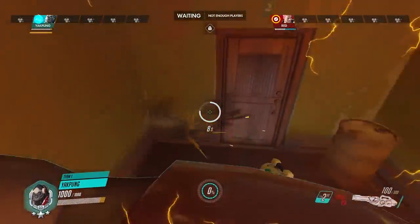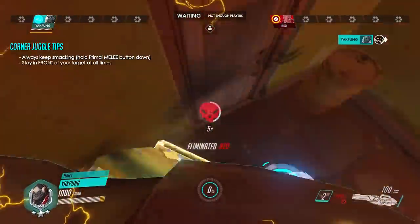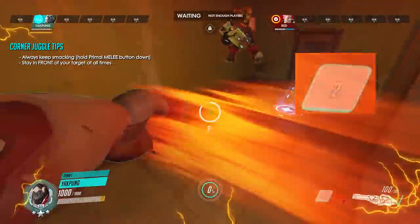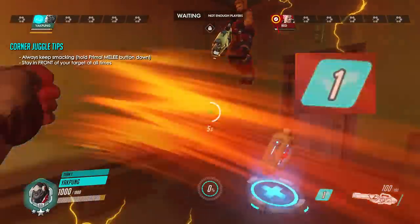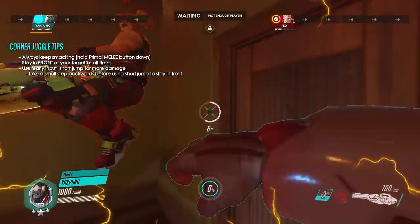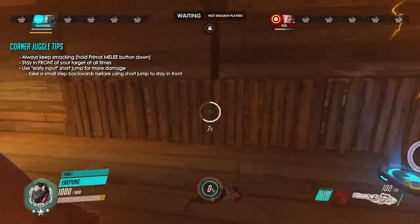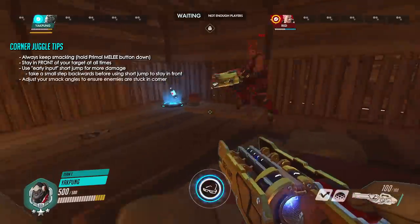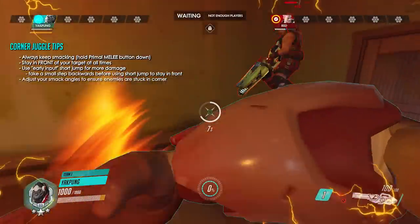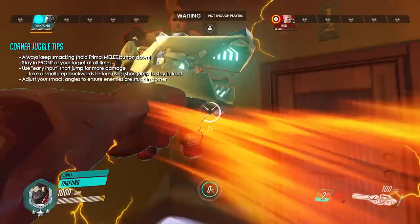When the enemy is knocked into a corner or a wall, here are the general tips to keep them juggled against it. First, keep smacking — hold the button down — because as long as each boop connects and you're in front of them, they will consistently be knocked back into the corner and cannot escape. Yakpung suggests to always use your jump pack off cooldown to get the additional landing damage. When controlling them in a corner, he suggests to almost always use the short jump, but the key is to always take half a step back before using it to ensure you land in front of the enemy. If you ever use the wrong jump or land too close into the wall beside your enemy, you risk knocking them out of the corner. Additionally, don't be afraid to adjust your smack angles. If Yakpung lands too much to one side, the wrong smack direction can help them escape, whereas turning the camera and swiping in the correct direction can keep the enemy stuck in the corner.